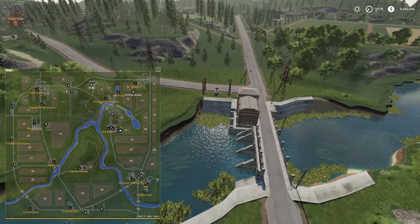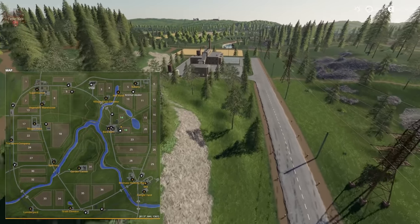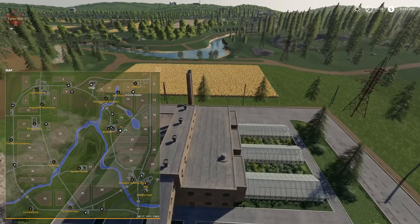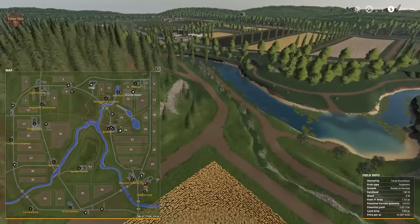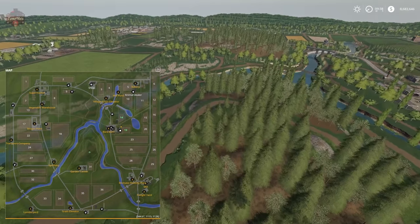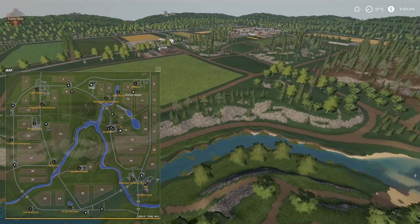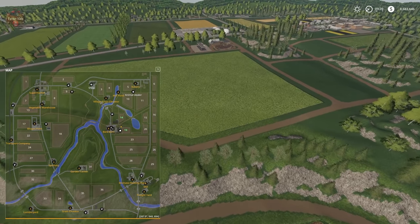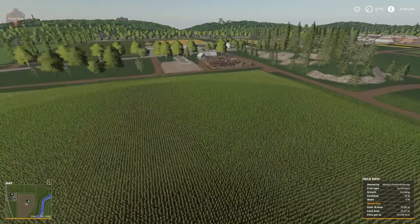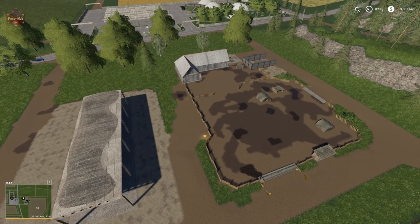Across the dam we go. There's a garden center with seed and fertilizer fill points. The center forested area is below, and there's another forested area off in the distance — that's the area split into two. Over here to the pig area.